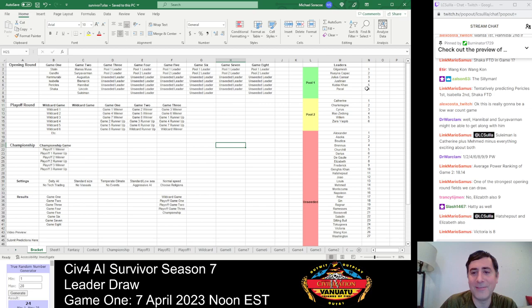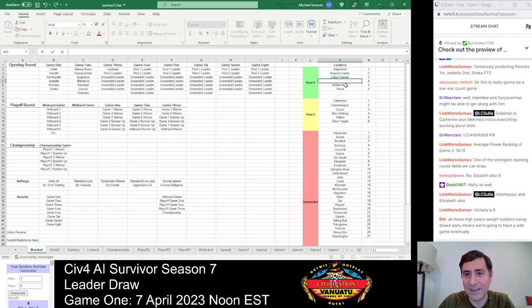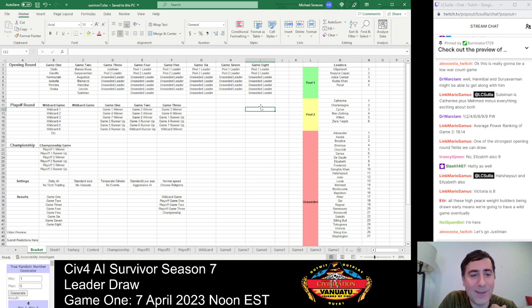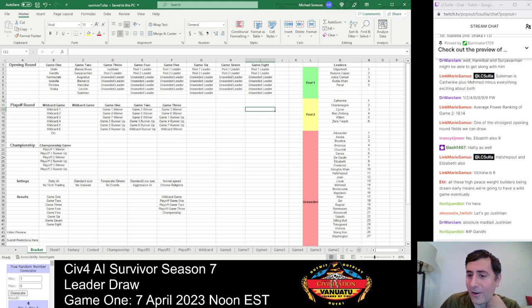We have six Pool 1 leaders remaining. For Game 3, we draw number 4 — Justinian, one of our more popular leaders, winner of Season 1 of AI Survivor. He's come close to winning in other years and made it back to the championship game at least once. He didn't make it through the opening round last season, but the alternate histories had him as the top scoring AI in that game — pretty unlucky not to advance. Also, all the high peace weight leaders being drawn early means at least one game is going to be all low-peace-weight maniacs.